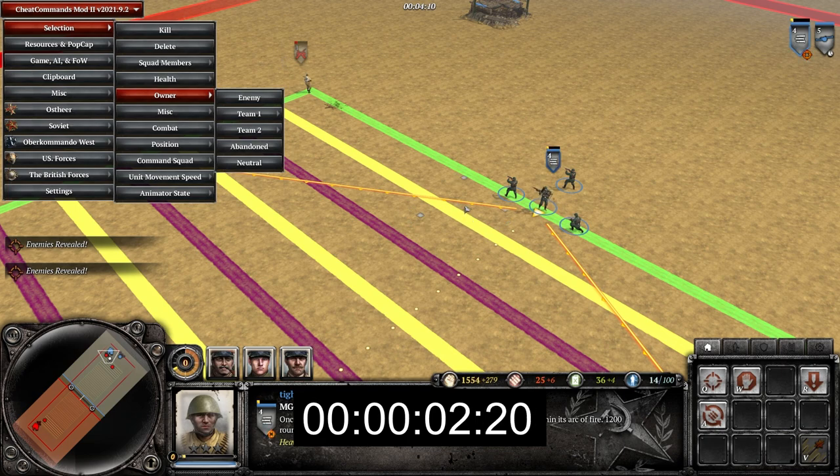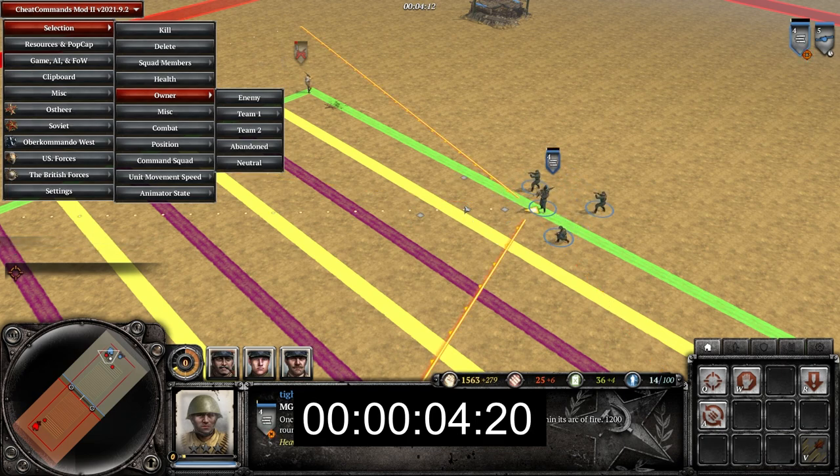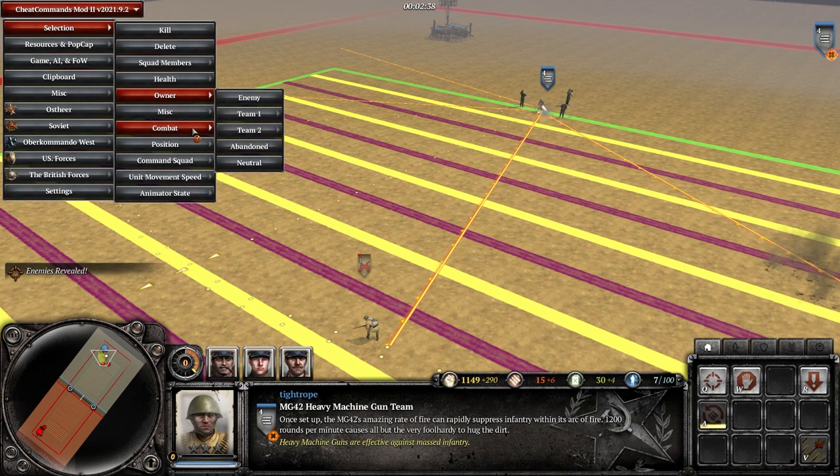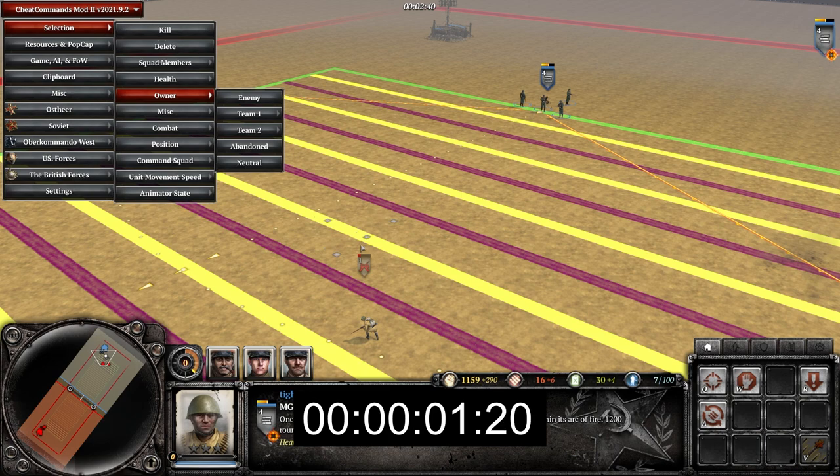This also applies to machine guns, though in their case it is harder to see the weapon rotation. The MT-42 repositioning and firing on the opposite side takes around 11 and a half seconds.